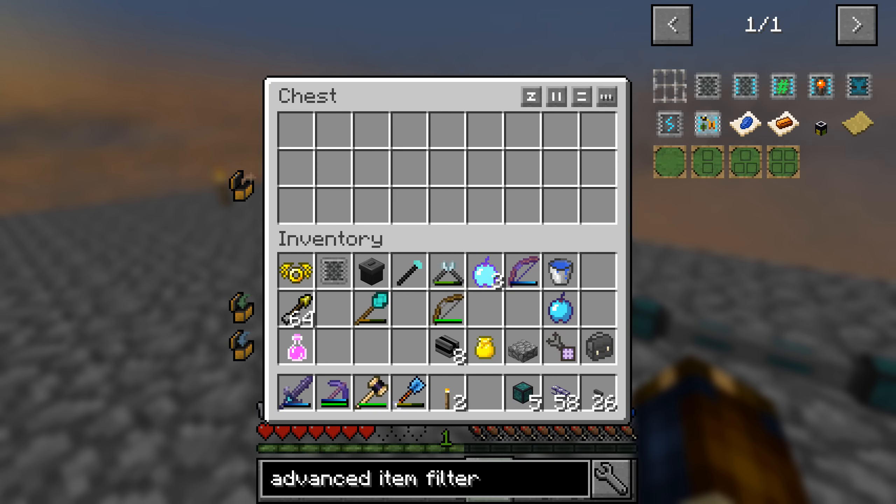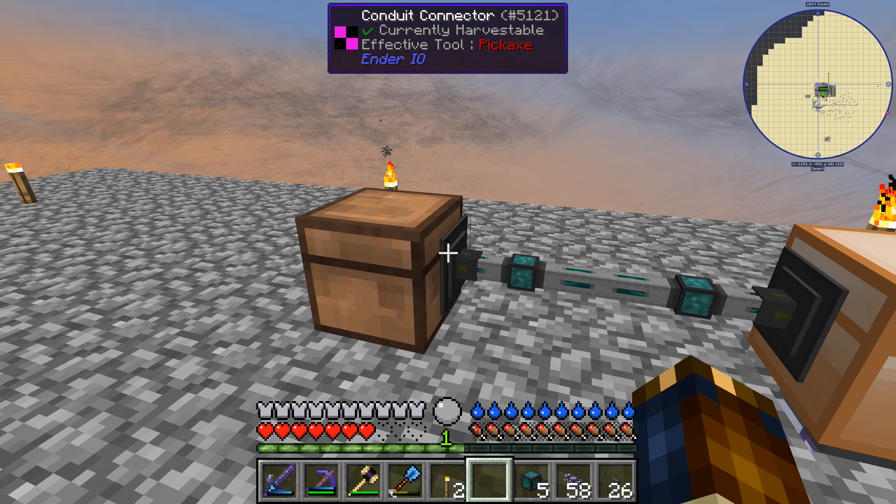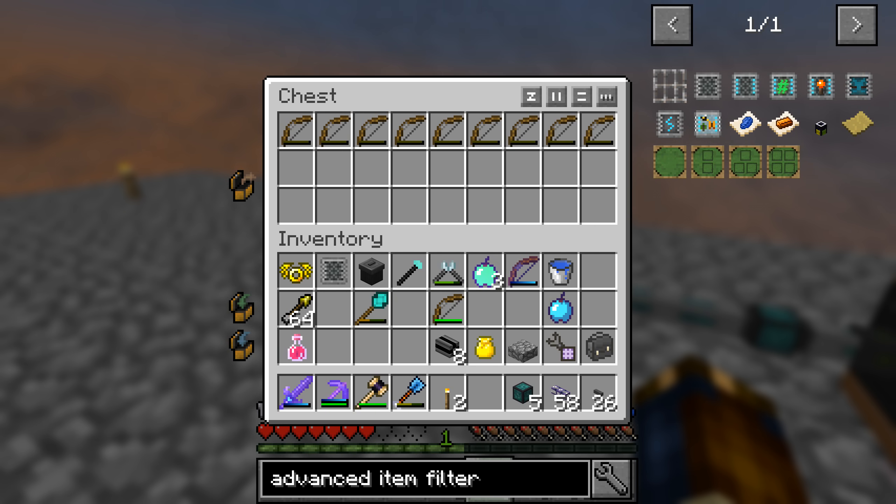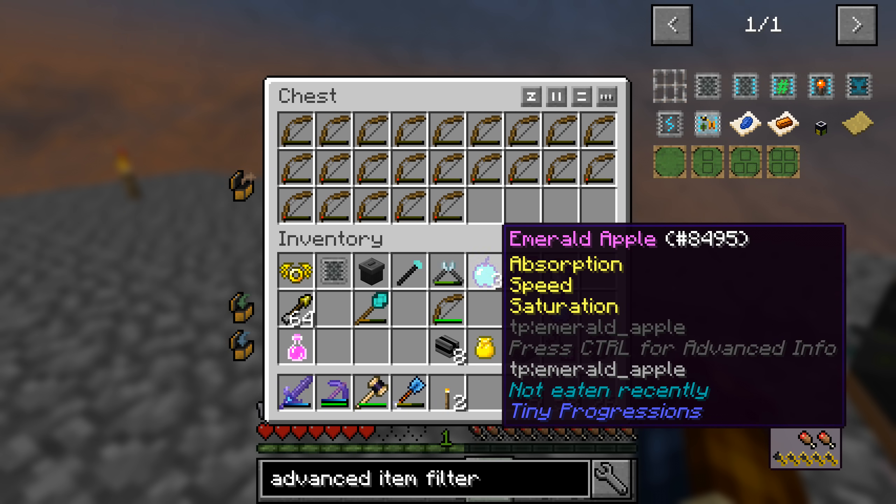The basic item filter just blacklists and matches metadata - so I guess what we want is an advanced one. Z-Logic controller, really? Alright, well, let's make one of those. Advanced item filter - let's check out what this baby can do.